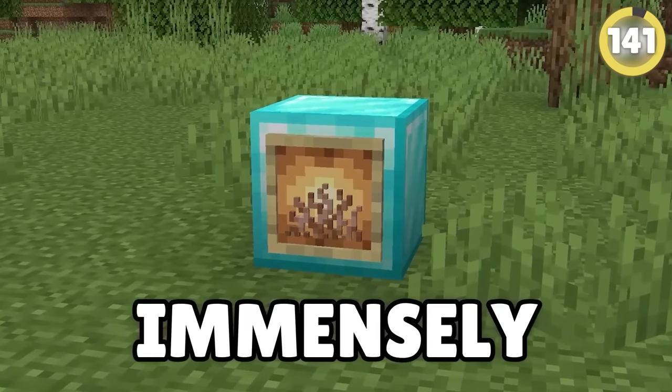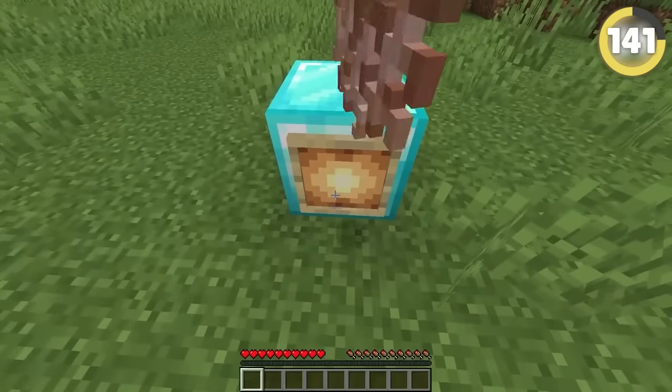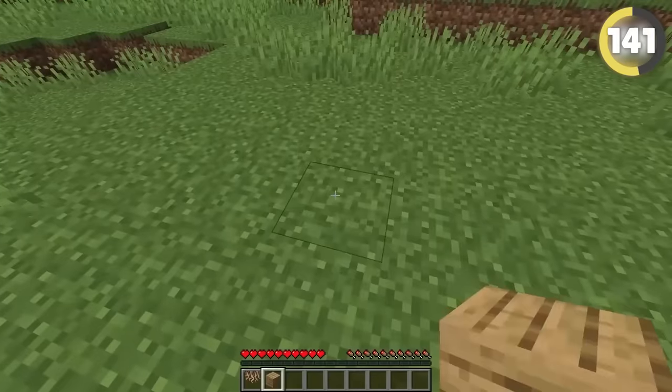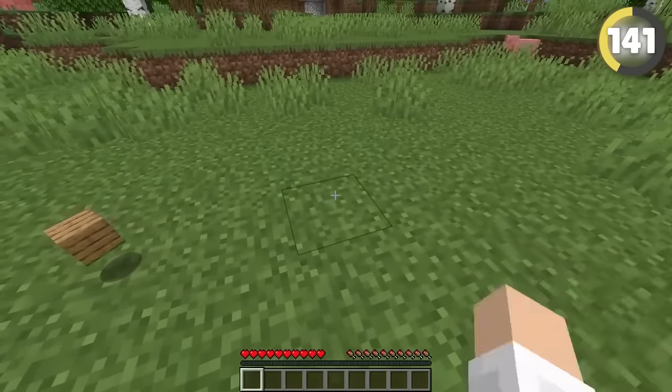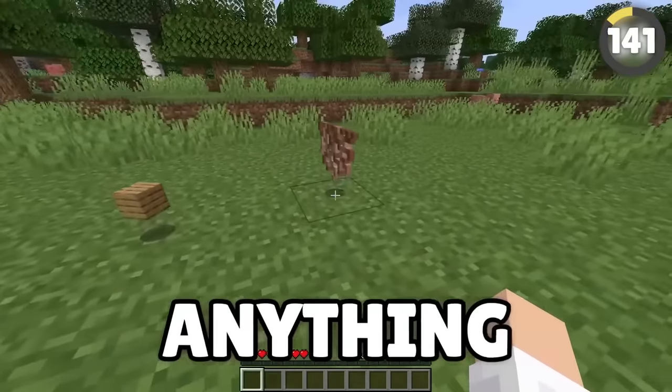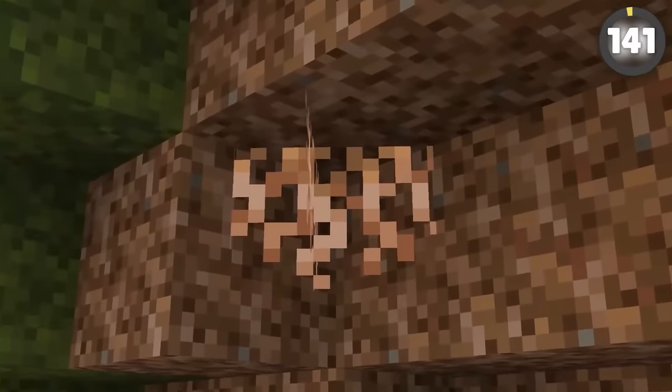I found an item that was immensely broken in its pre-release — and the weirdest part is it's not even an item anyone would use in a normal playthrough. In pre-release 1.17, Mojang made the hanging root item have way too big of an icon when dropped on the floor, making it considerably larger than anything else in the game.